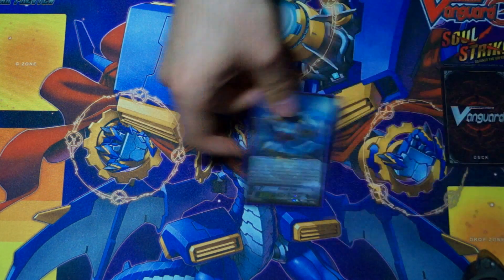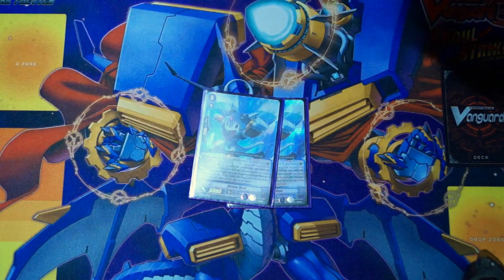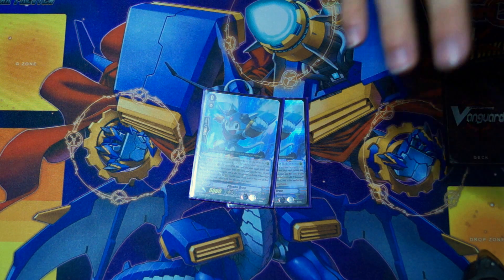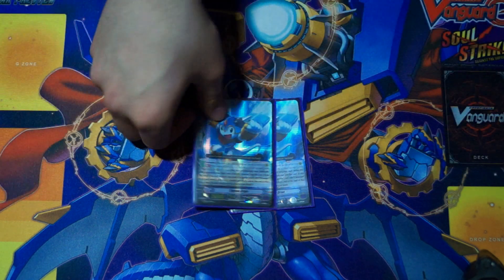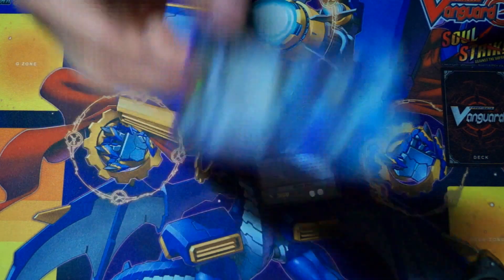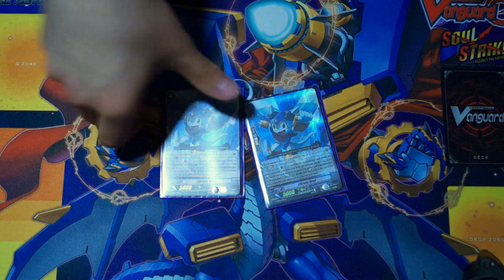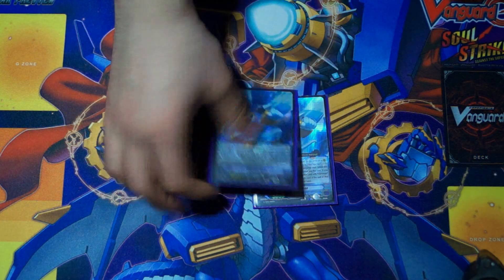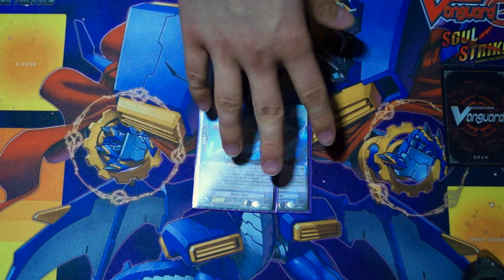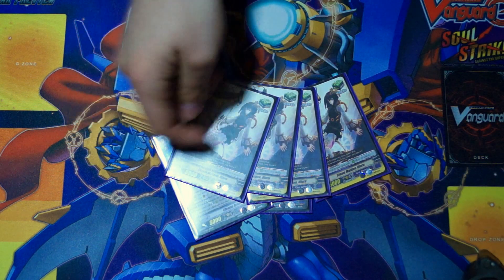For the Grade 0s, we play 2 Chrono Drain — one as a starter, one in the deck. This can be fetched with Melum, which is amazing. You swing with Melum, get her back, get Chrono Drain, swing with one of your strides or History Maker, Time Leap the Chrono Drain into another column. It's just so strong. Then for triggers, we play 4 heal — Uluru Bay. She's so good she's even a G Guardian.